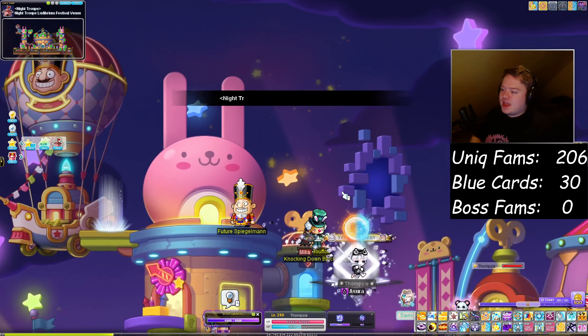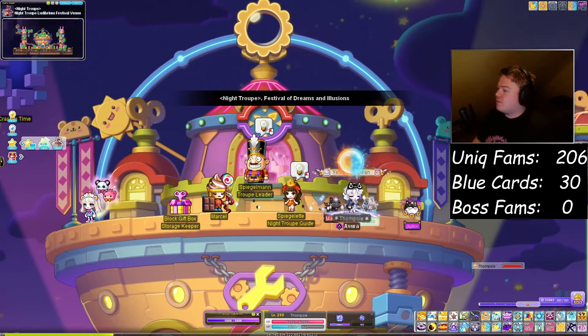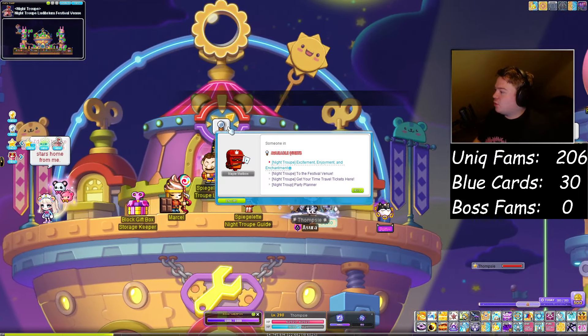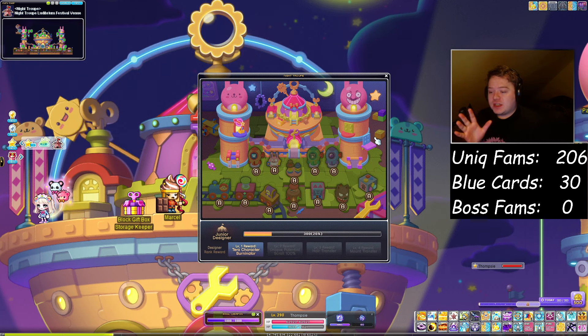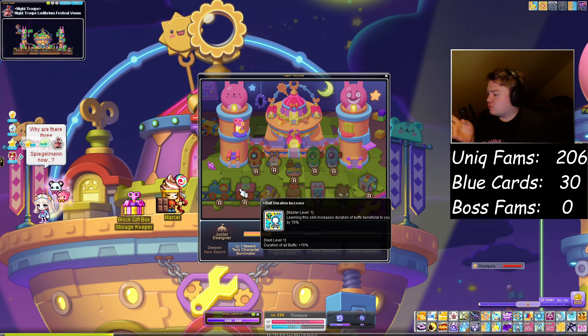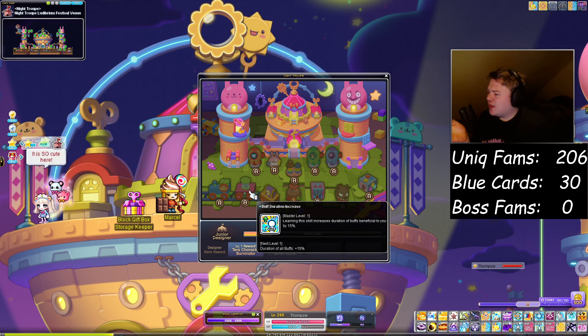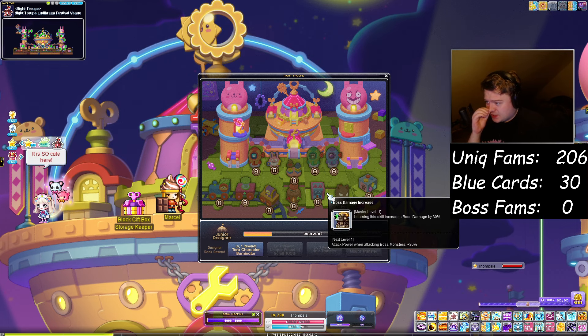Basically, this is a yearly event where we get a bunch of crazy buffs, and one of the main parts of that is what we call the Party Planner. This is just a big board with a bunch of event skills that you can pick and increase your grinding efficiency and your bossing. You can get Monster Park EXP buff duration, which is really good — not as important anymore because we have Legion Artifact, but still good. A bunch of different stats and stuff from this.